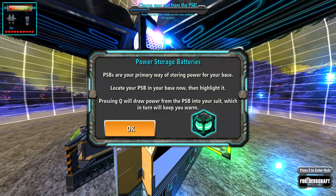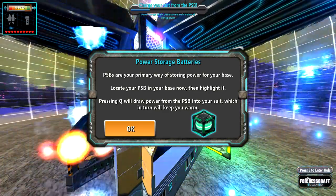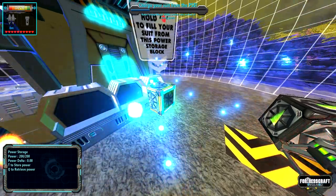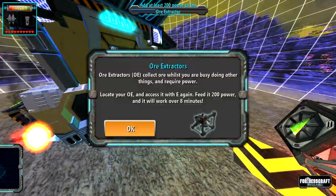PSBs are your primary way of storing power for your base. Locate your PSB in your base now, then highlight it. So basically it's pretty much the old tutorial, but way more in depth, it seems.